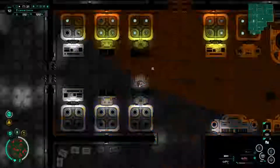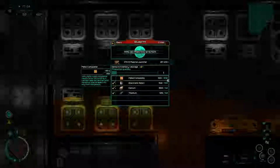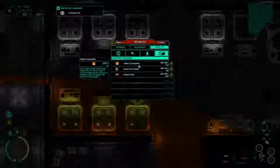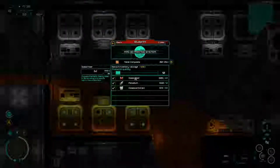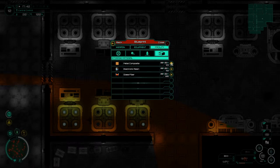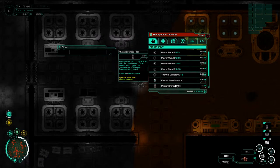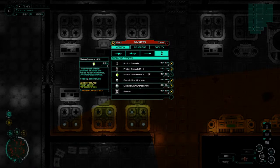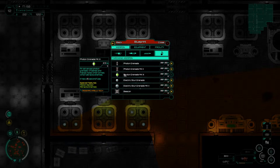Before we go anywhere, let's talk about the plasma launcher — we're short by over 150 metal composites, less than half of what we need. We could process palladium, tooth extract, and glass fiber to make them, but honestly it's probably better to spend time making photon grenades. That's almost entirely why we're going to the Aries district.